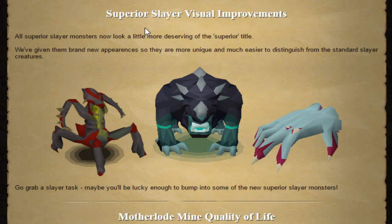There are the superior slayer visual improvements. Here are three of them: the abyssal demon slayer encounter, the dark beast slayer encounter, and the crawling hand slayer encounter. I think there are some other ones they updated that aren't shown here, but they updated the look of them. They look pretty cool — that dark beast looks awesome.